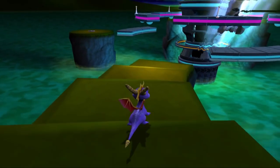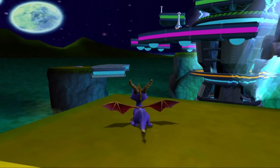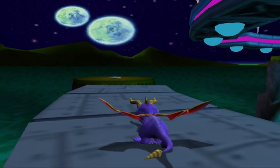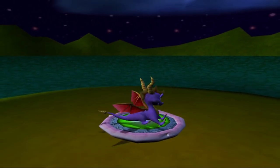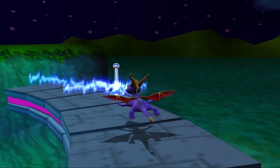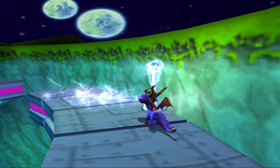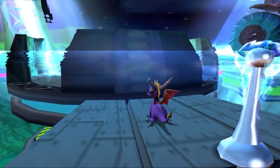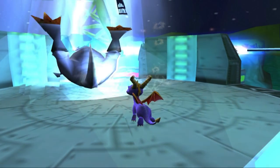The second mini-game, which I didn't actually find until I came back to the realm later, is a platform challenge. Spyro will need to head bash buttons on the ground that will lower certain platforms, then glide to each platform and power up the poles with his electric breath, which will in turn bring down another set of platforms. This carries on until he makes his way to the centre of the platform, where a red space riptop will be waiting. Flame him and you're done.